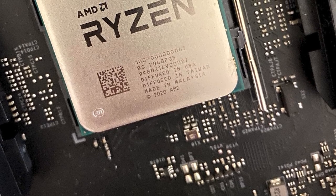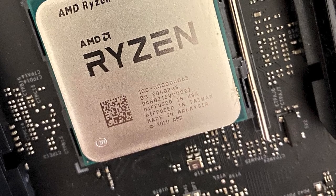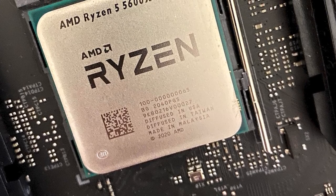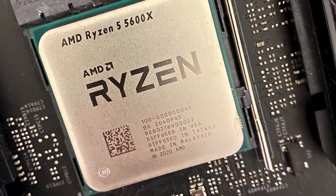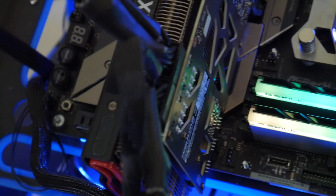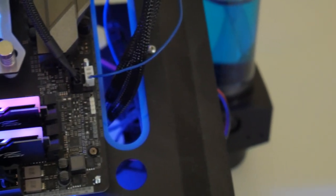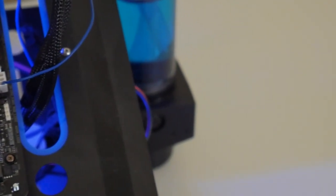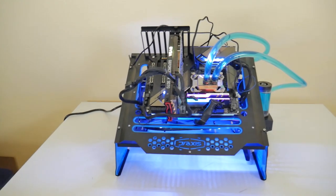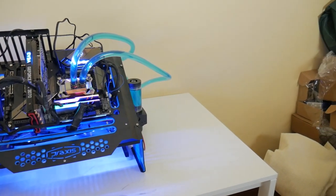Our test bench is going to be a Ryzen 5 5600X, and we do have Smart Access Memory enabled, which in theory should give the RX 6800 an advantage as far as system components go. It's mated to 3600MHz speed memory from G.Skill, the Trident Z Neo, and there's 32GB of it running at CAS 18 latency. We're running the game off of the Sabrent Rocket NVMe drive, 500GB, which is a super fast NVMe drive.